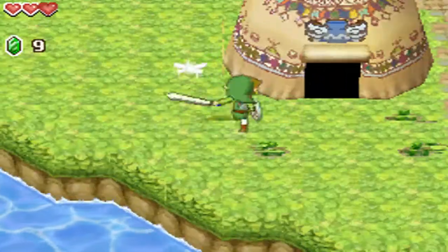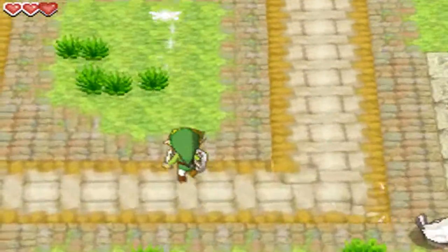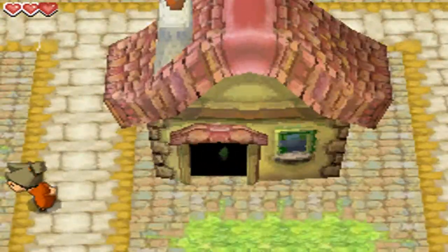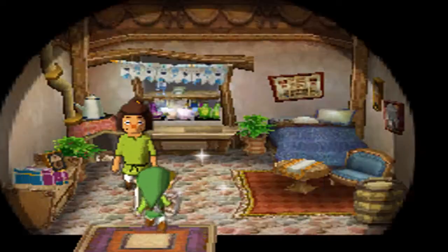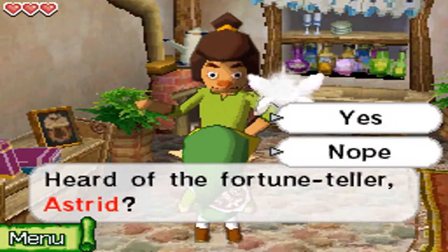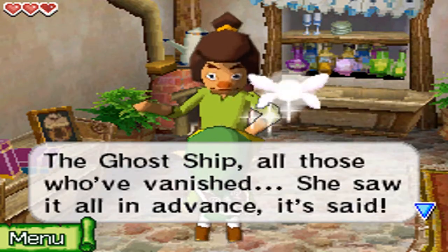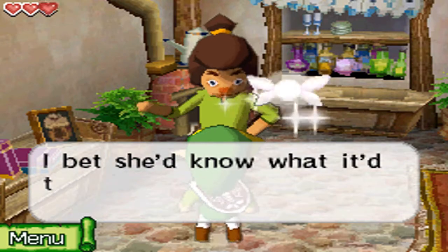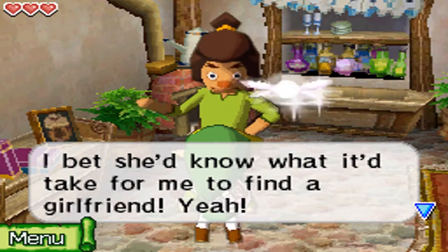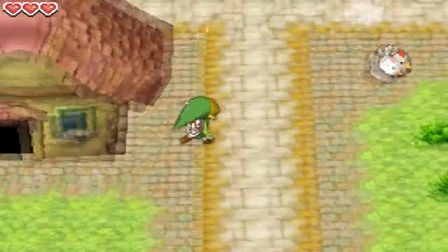We got a shield. Yay — 9 rupees. Now let's get in this house. This guy says he heard of a fortune teller named Astrid who lives on the Isle of Ember. The ghost ship — all who vanish, she saw it. She knows what it will take to find answers. So we're going to be meeting this fortune teller later on in the game, but not right now — probably in a few other episodes.